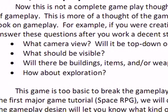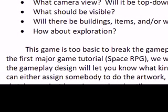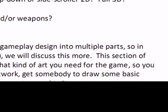How about exploration? Do you want full user-controlled exploration where they can choose when to do tasks, or should it go straight to the next task right away? This game is too basic for a detailed breakdown, but this section of gameplay design will let you know what art you need. For example, if it's top-down 2D, I know I need 2D art; if it's 3D, I can get someone to do 3D models.